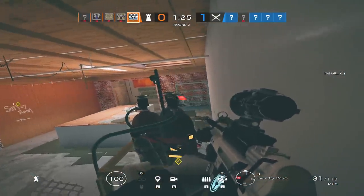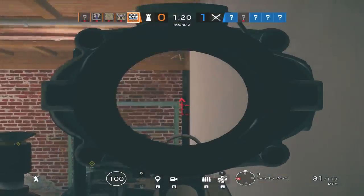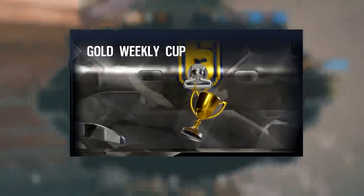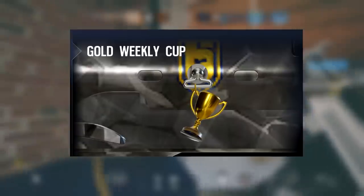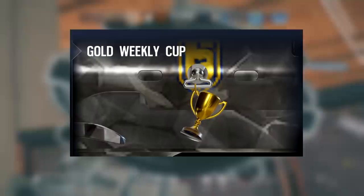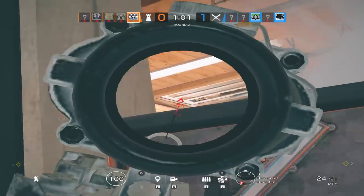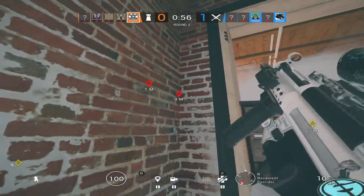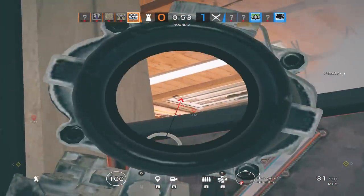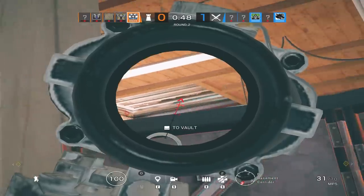Coming in at number 5, we have the ESL Go4 Tournament Charm. The way you get this charm is by winning an ESL Go4 tournament — a tournament Rainbow holds where anyone with a team can apply. Eight teams are accepted, and you get a silver charm just for participating, but you get the gold charm for actually winning. It's really rare given the difficulty of getting accepted and then winning.